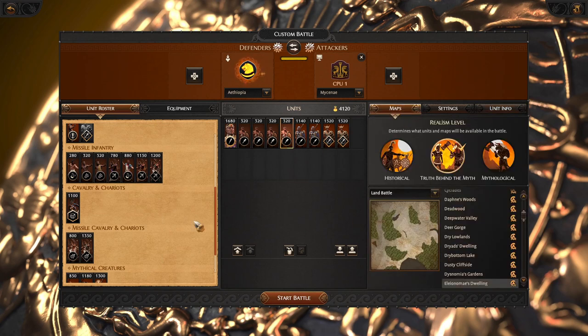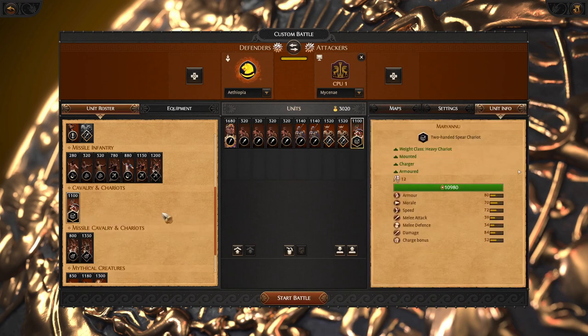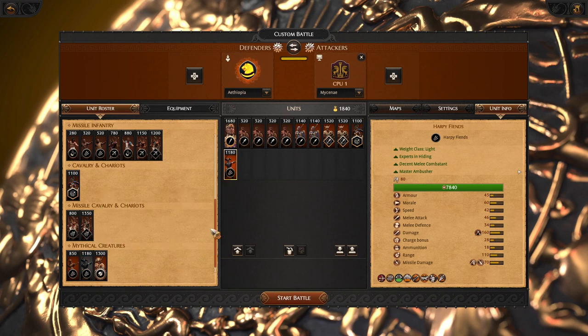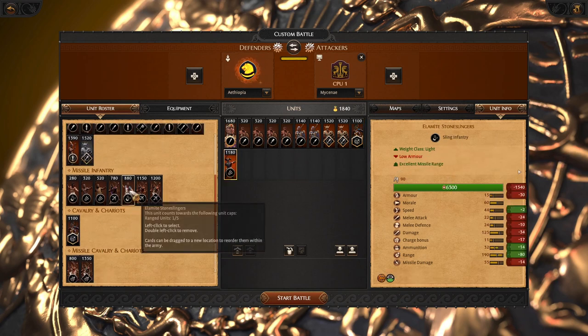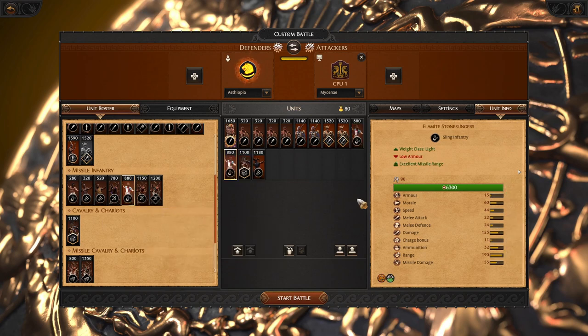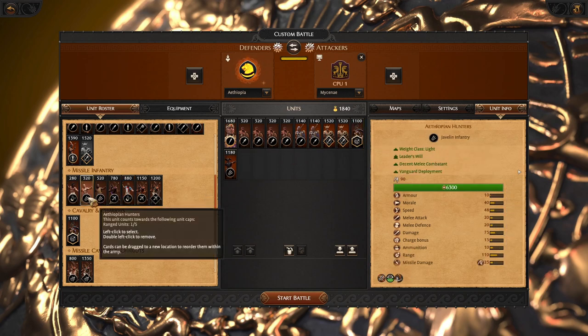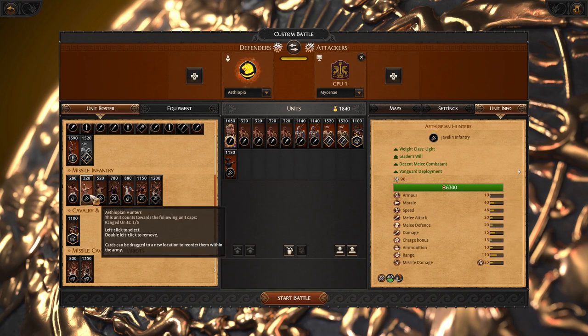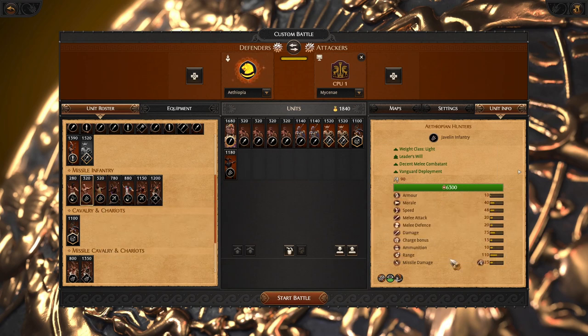Based on the map we can decide to bring a pretty solid chariot. For the missiles, I will bring one harpy — that is an amazingly strong unit. Then we can bring two elemental stone slings because that's incense long range. Alternatively we can go with javelins; they have the same speed but slightly different damage output.